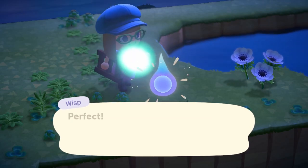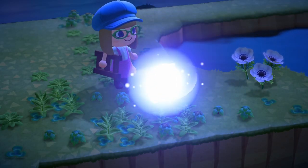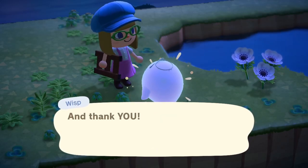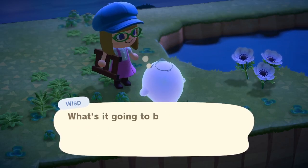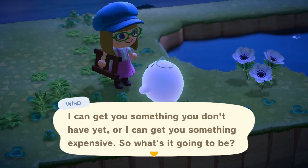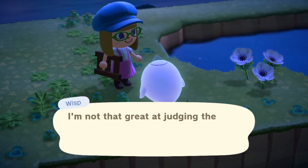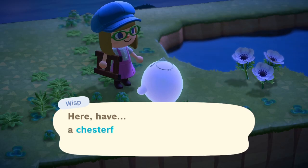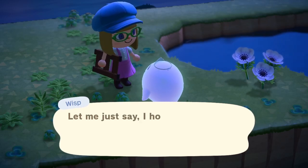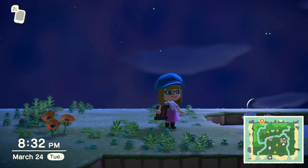The ghost asks you to hand the spirits over with a cute animation, then asks what gift you want: something expensive or something you don't have. Later in the game you'd probably pick the other option, but for now I chose the expensive one. I was really excited when I got clothing — I got a 'church feel coat.' It sounded sophisticated and it looked exactly as I had imagined — a really cool coat.